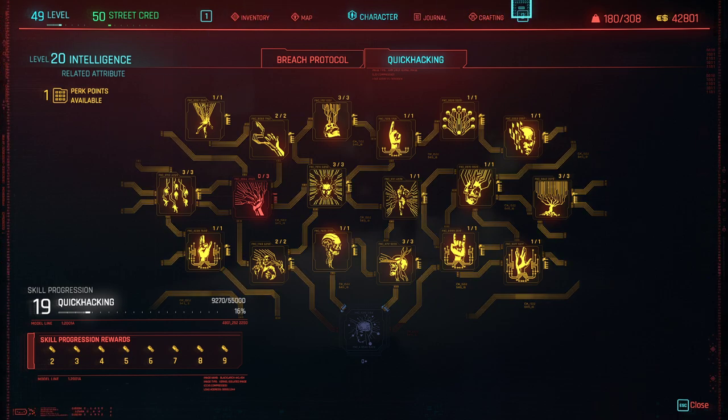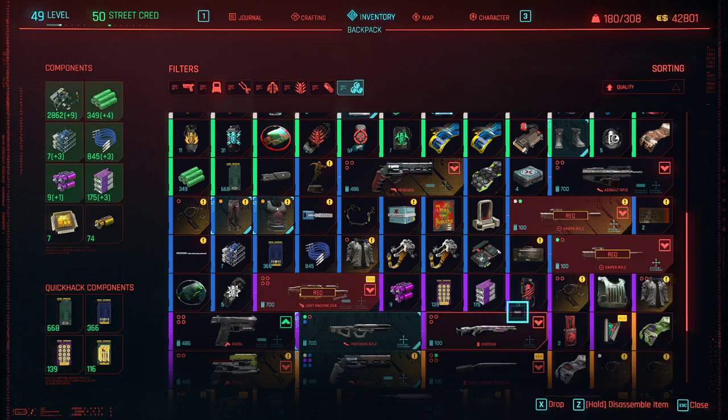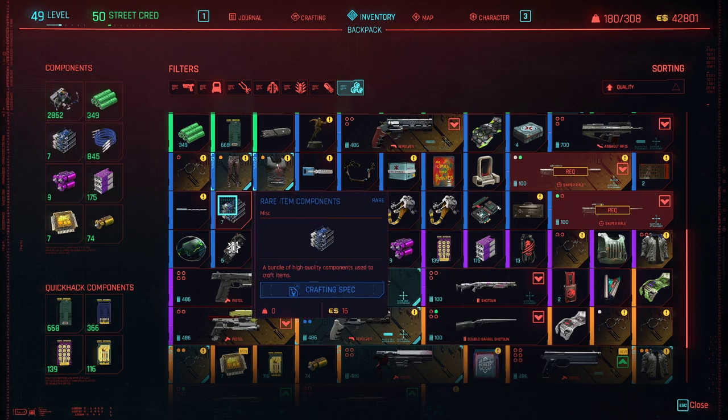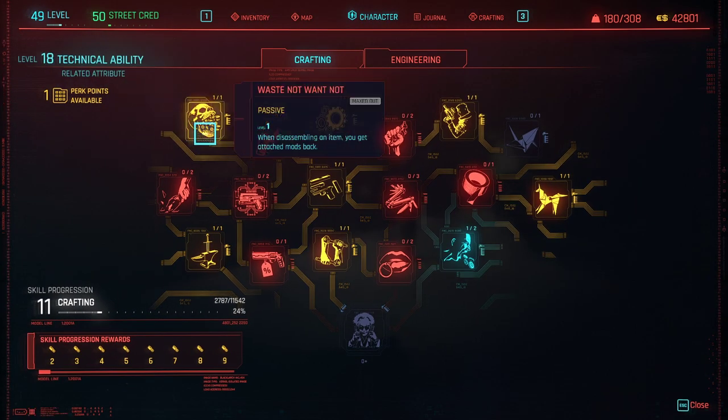That's the build — I hope that helps. I didn't go into full detail on getting the Brancesi painting; just look up the painting money glitch or search 'Brancesi painting 2021' and figure out how to get it. Once you have it, do what I demonstrated. Do all of it at V's apartment building — the gun vendor there has the rare item components you need to craft the clothing gear, and with Waste Not Want Not you'll get the legendary mods: Bully for crit damage and Fortuna for crit chance. Thank you, ladies and gents, good day.